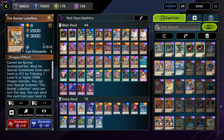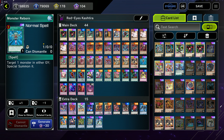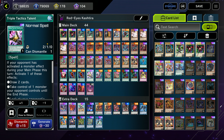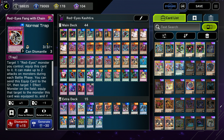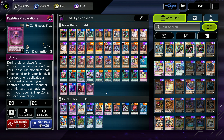After that, we run two Bistial Lubelions for our Bistial package. We run Red-Eyes Darkness Metal Dragon, Monster Reborn, One for One, two Red-Eyes Fusions, and Triple Tactics Talent — we only run this as a one because we do risk bricking in Red-Eyes and we need to keep things as tight and clean as possible. One Branded Regains for our Bistials, two Birth, two Called By, a Red-Eyes Spirit, Red-Eyes Fang with Chain, Fogblade, and Branded Beast — we run this in this deck unlike some of my other Red-Eyes decks because we have the capability to recycle a lot easier with this variant, so we definitely run it as a one-off. Then Prep, as I mentioned.